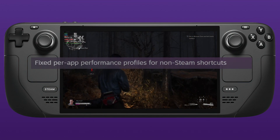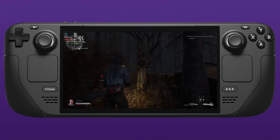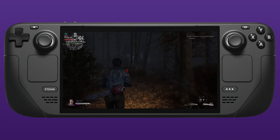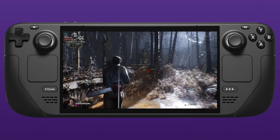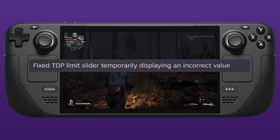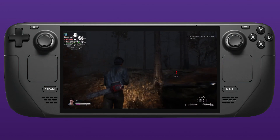Now you can use those performance-specific profiles in non-Steam games like the Epic Games Launcher and other apps. They also fixed the TDP limit slider, which was temporarily displaying an incorrect value.